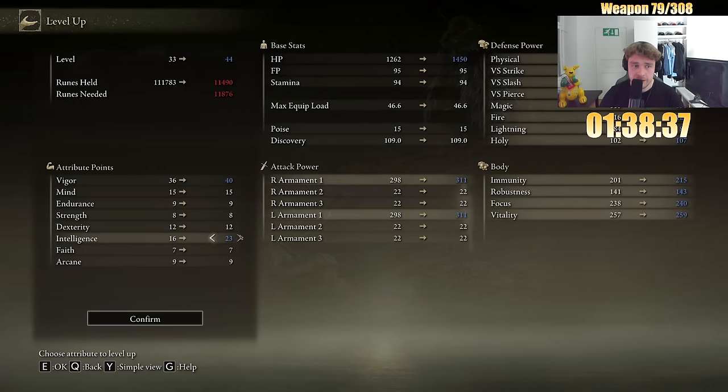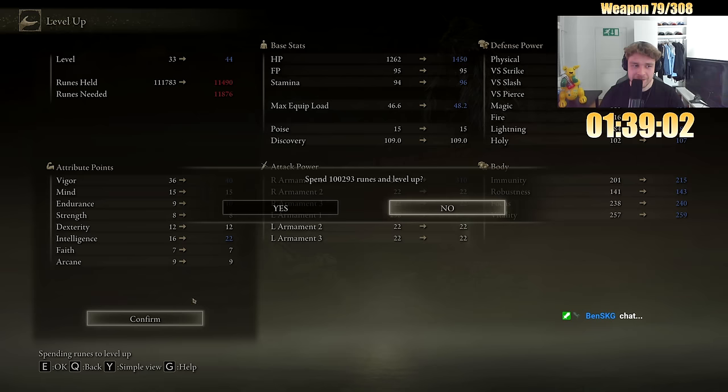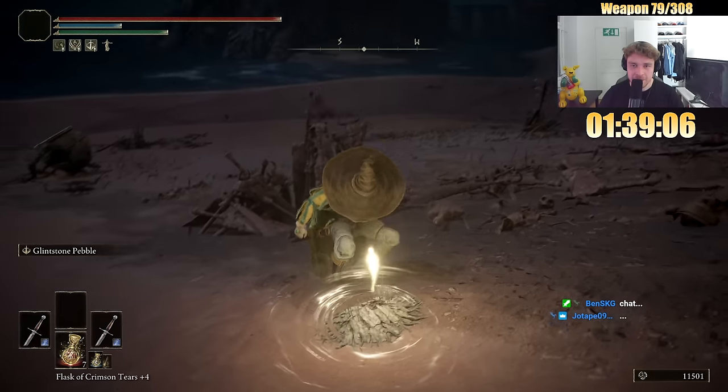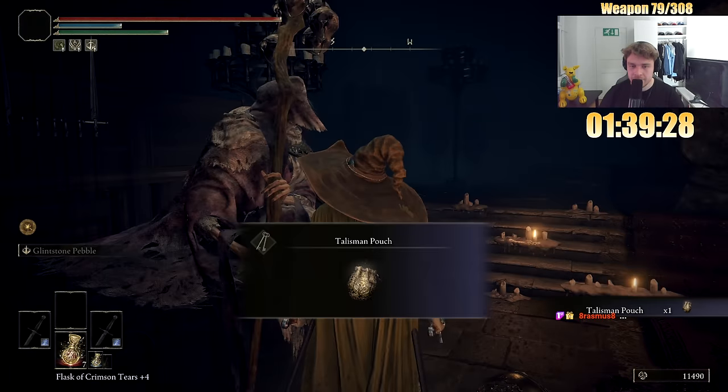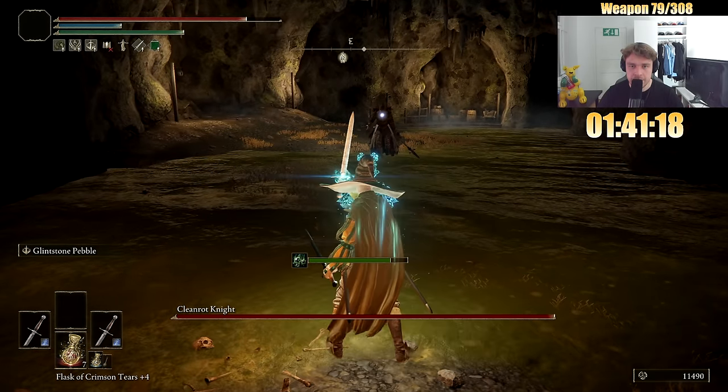For vigor and int, I guess we go next. We are lacking some endurance too, but we have Godric's Great Rune so it's fine. Do we spare Alex? I guess we do. Winged Sword Insignia then, I guess. This is gonna be fine — actually, Carian Slicer maybe.